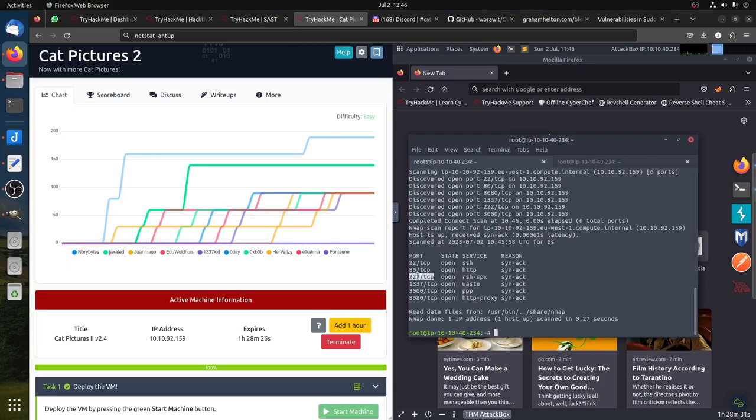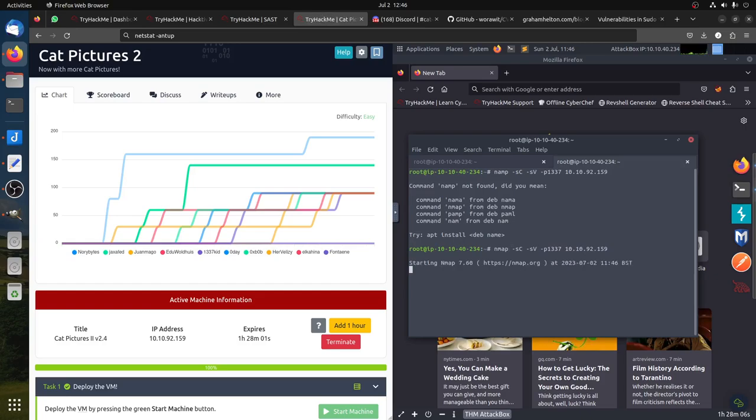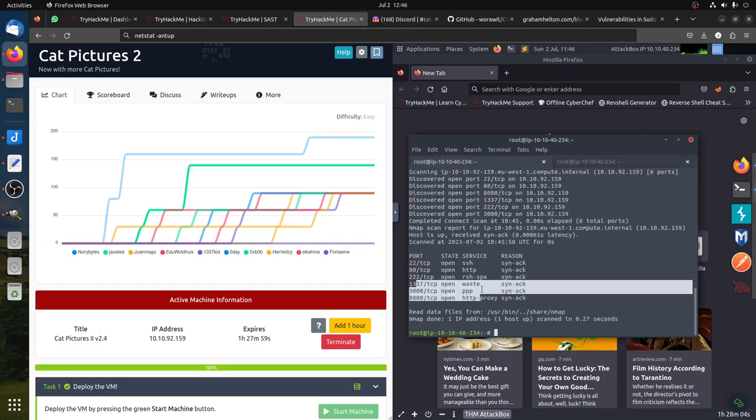We can get some tricky stuff. There's something called 'waste' or similar, then port 3000, and port 8080 — this is all web stuff. We can confirm, for example, port 1337 here. So of course we now have these ports to investigate.